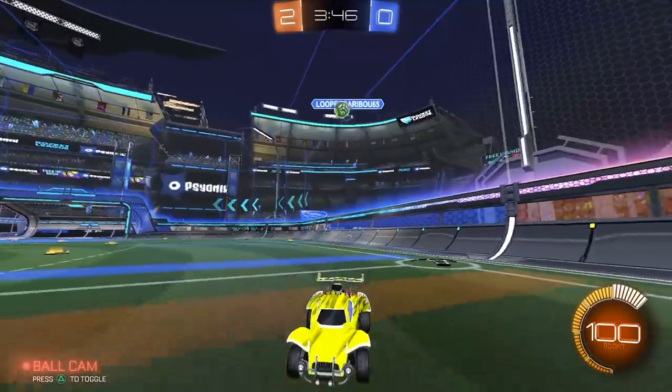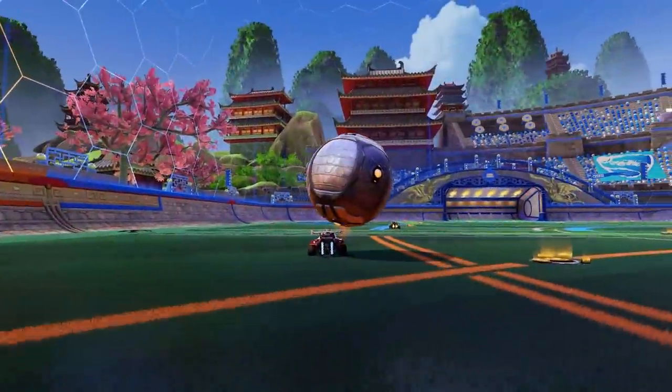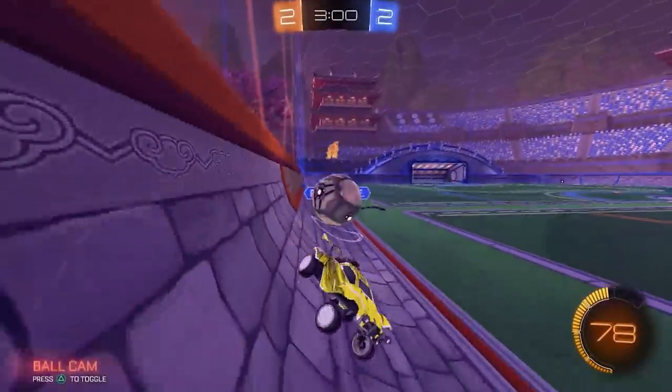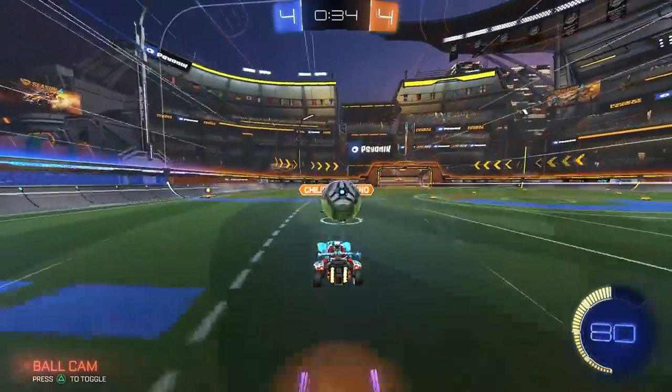It's free real estate. The reason this works so well is because if you do it right, you'll fade perfectly into your opponent's blind spot and be impossible to see challenging. On top of that, when you win the ball, you'll be in possession rather than sending it flying away.